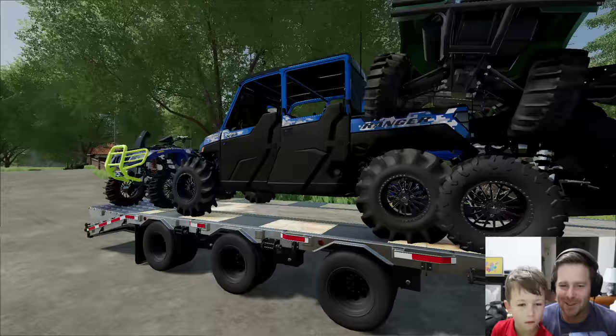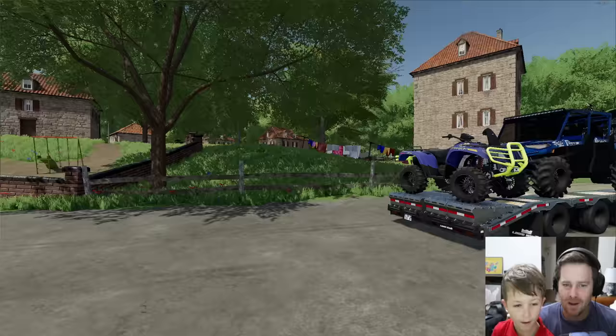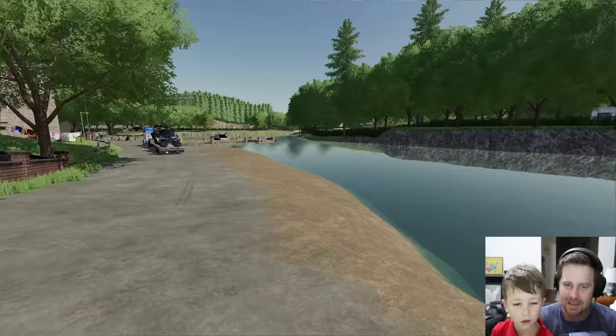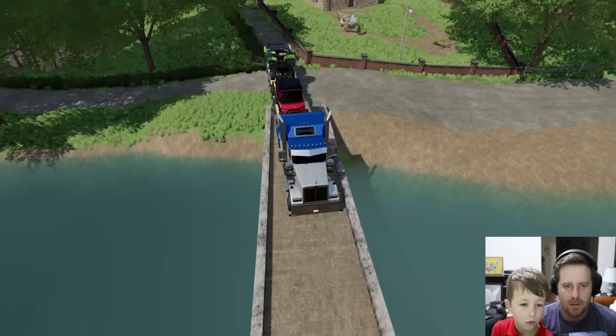Okay, we have everything on — the Rangers, the Can-Ams. We had to put a four-wheeler in the back of the Ranger and the Can-Am because we just don't have the room. But the real trouble begins now — we have to back up and get everything through this super narrow bridge. We got to do this without losing a four-wheeler!